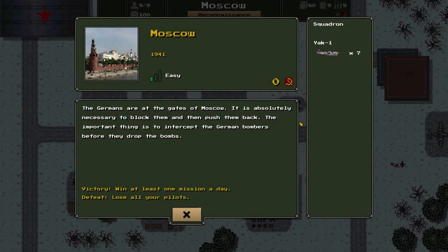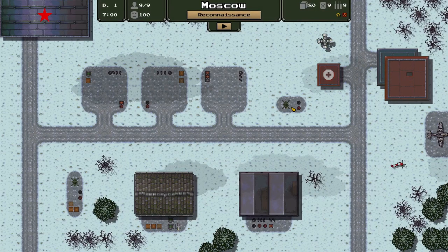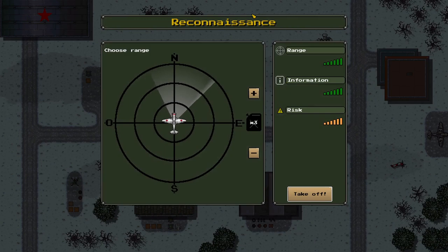Moscow 1941. The Germans are at the gates — it is absolutely necessary to block them and then push them back. The important thing is to intercept the German bombers before they drop the bombs. Thanks to developer Carlos C for giving me an advanced key to this. In campaign mode you can choose to be the US, Soviet Russia, or Germans. I've been playing the US one mainly, so let's try the Russians in their first campaign level.